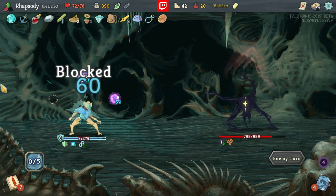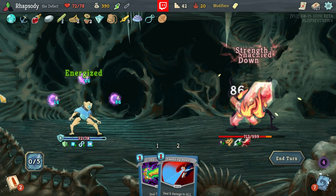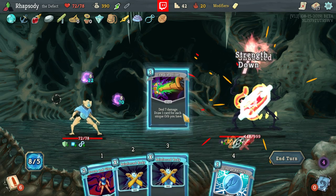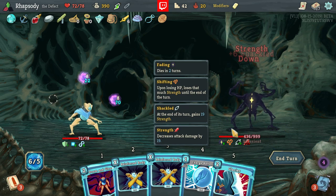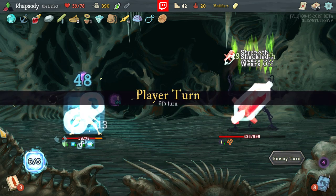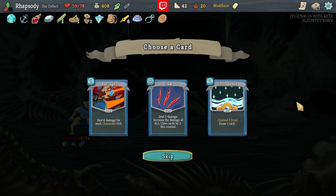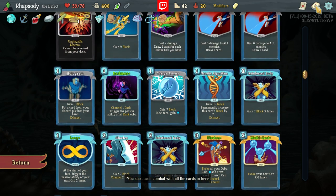I'll defend for this turn instead, though. Reinforce Body's pretty useful here as well. We'll Compile Driver first just in case. We still ended up taking a bunch of damage that turn? We're certainly going to be fine. We actually killed the Transient there — hell yes! Cool-Headed makes a lot of sense in this deck, doesn't it? It's draw, it's defense. It evokes Dark Orbs.